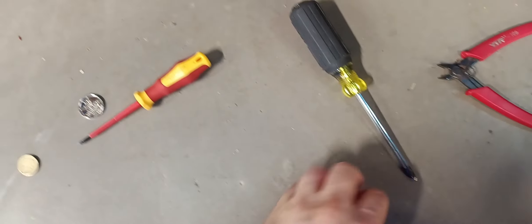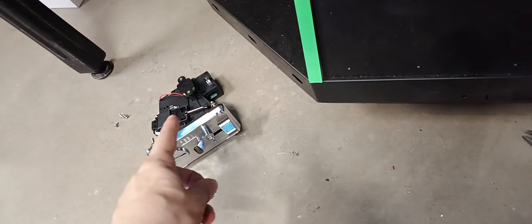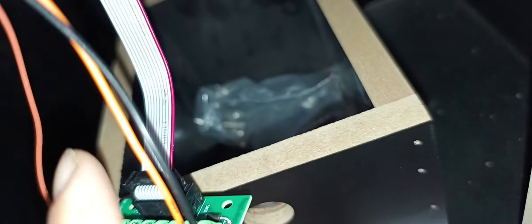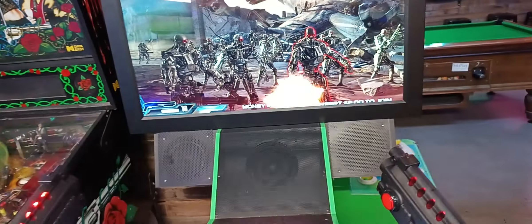The other coin mech didn't even accept our coins. What I had to do was see what it said on it, then I cut the connector and wired it up like a J-Pack. It's got 12 volt and ground, and I put it all the way into player 4 — that's what was labeled — so it ends up working.